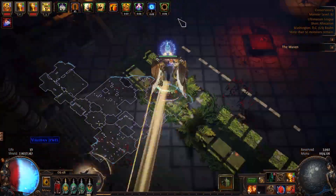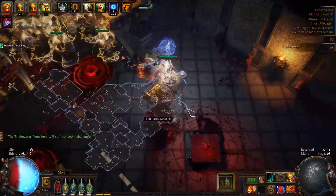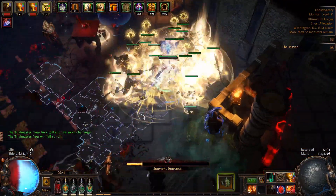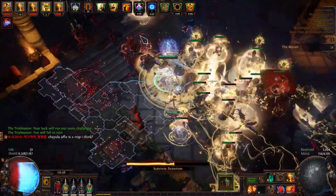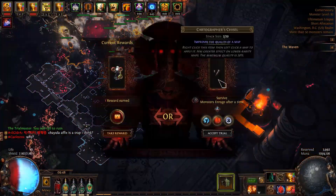In Path of Exile's latest expansion, Ultimatum League, I wanted to play a cheap, strong league starter that could clear content on a budget. I also had a feeling I wanted to play a minion build as they always looked interesting to me. As a result, I was drawn towards the Dominating Blow Herald of Purity Guardian, as I had seen many videos that commented on how strong it was.